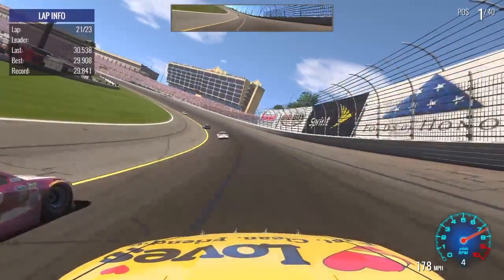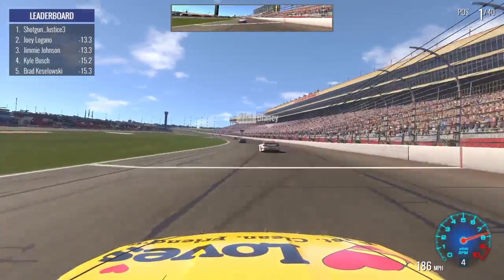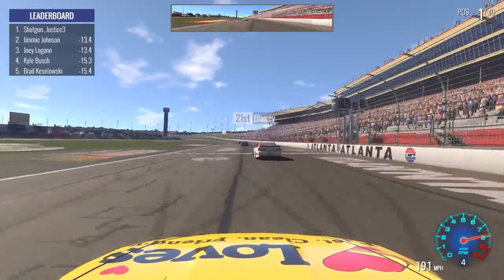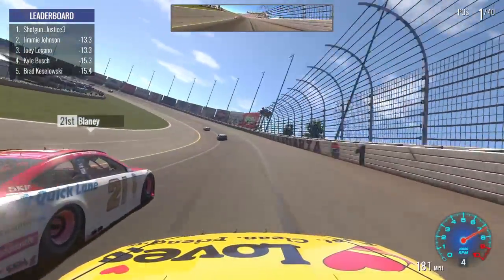At least they have competitive cars placed realistically — Joey Logano and Jimmie Johnson are flagged as top drivers, as you'd think they would be running up front in a real race on Sunday.